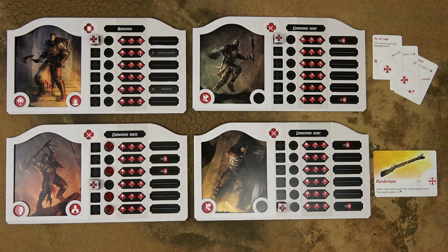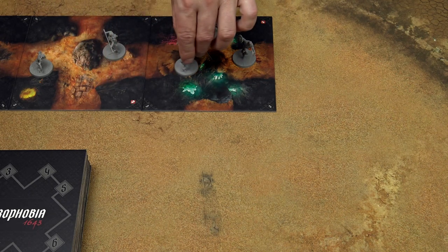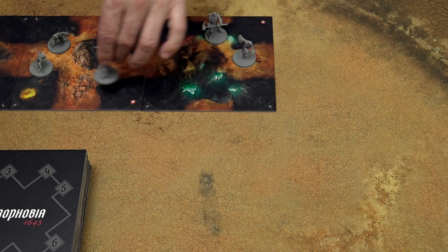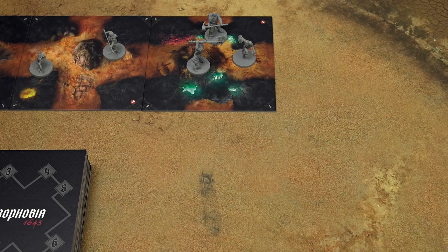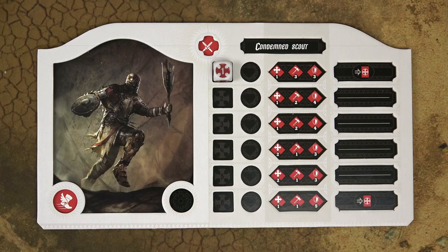In the activation phase, the human player activates all his warriors one by one, fully resolving one warrior's activation before moving to the next. Each warrior can move and perform an action. They can perform an action like combat and then move, or move first and then perform an action. It is not allowed to move, perform an action, and move again. Both movement and action are optional. An action can be combat, a scenario action, or an equipment action.